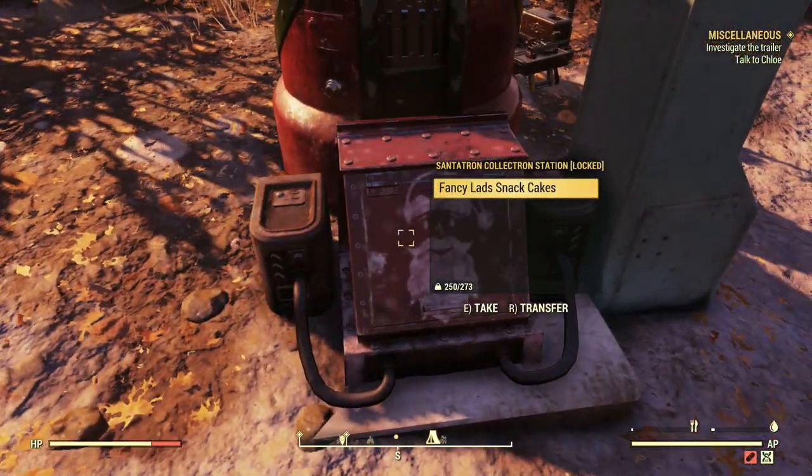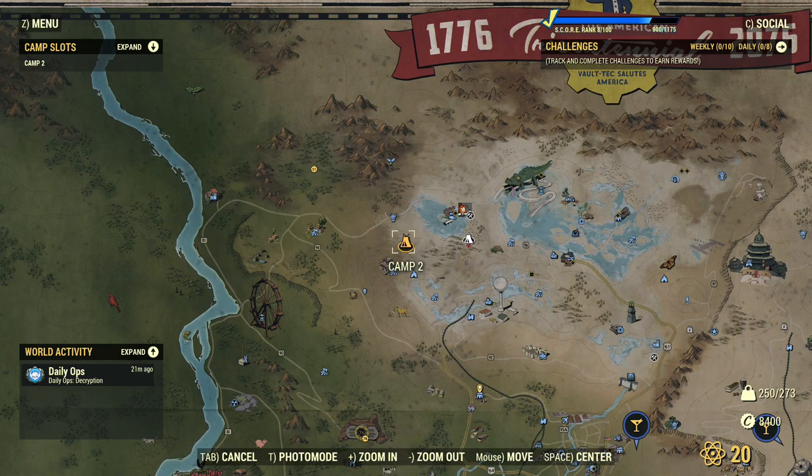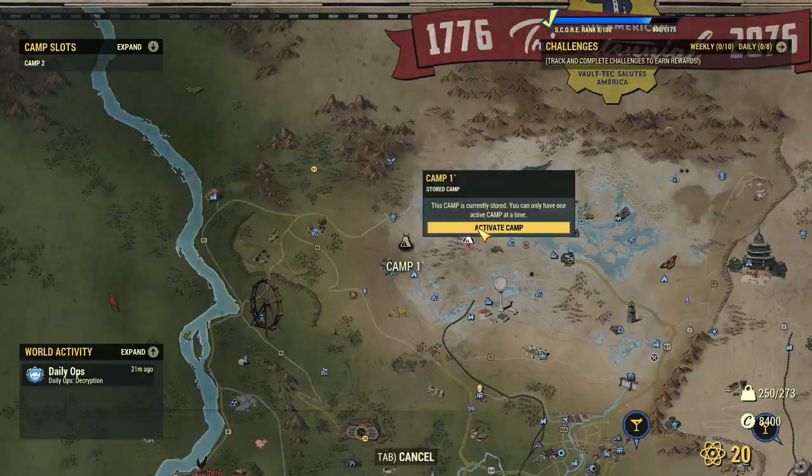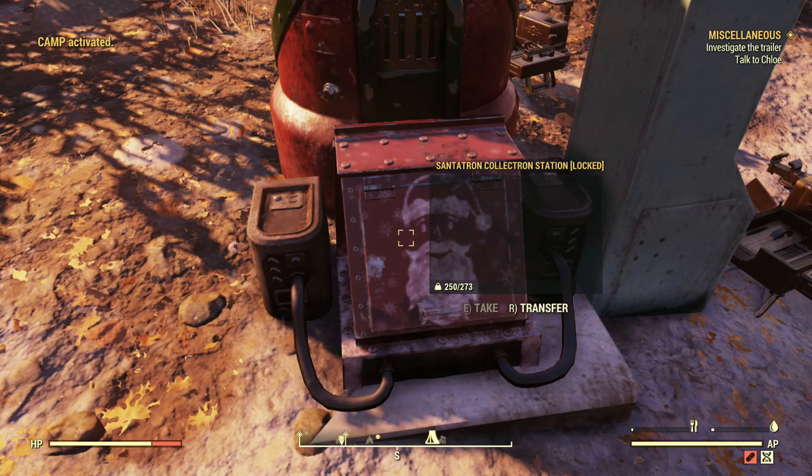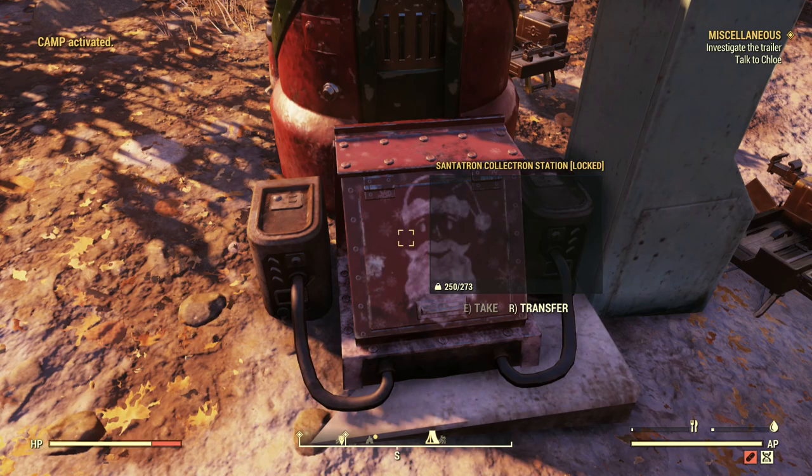We now want to wait for an item — specifically we'll want to wait for a Christmas gift, but for video purposes I'm going to show you this works with any item. We want to then transfer camps, hit transfer on the Collectron, and collect the items within right as it transfers over.